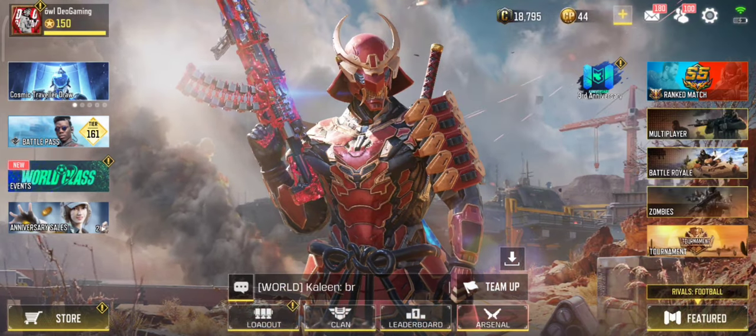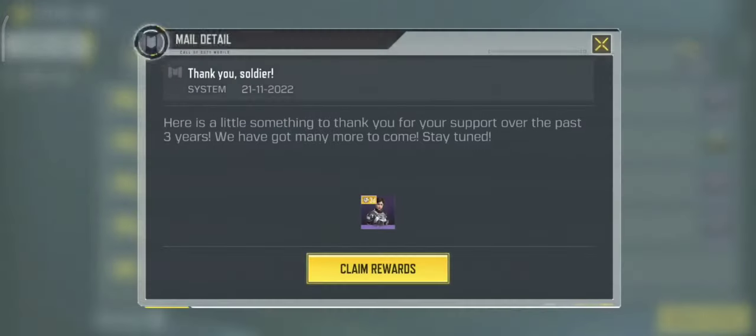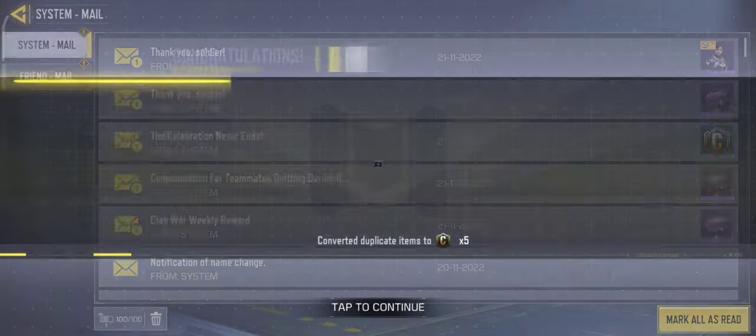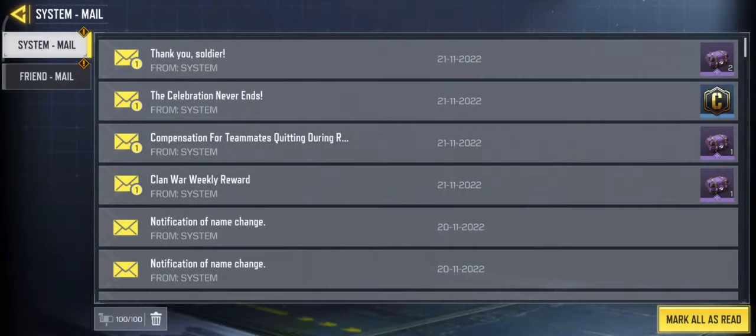Check your mail. Claim your free rewards — a new Manta skin and free crates.